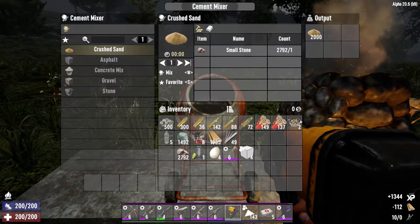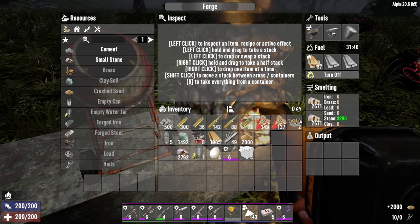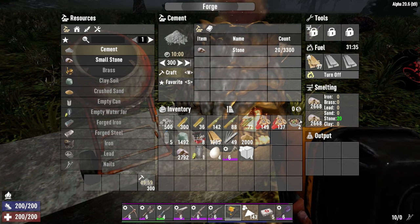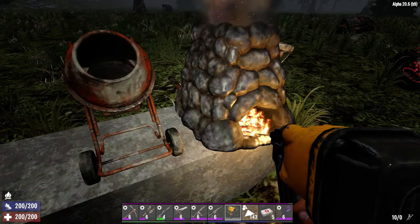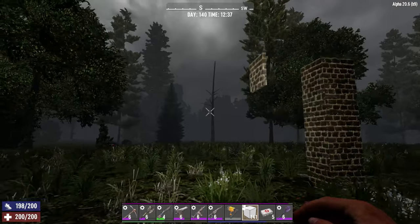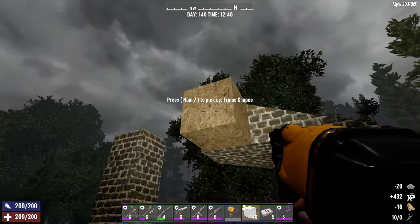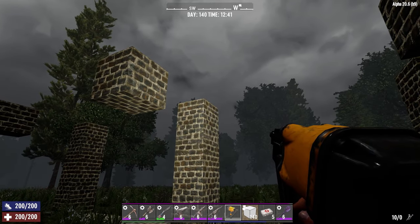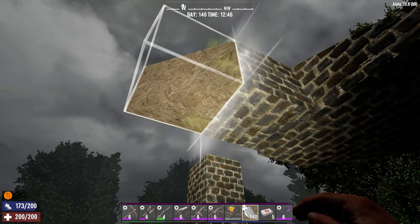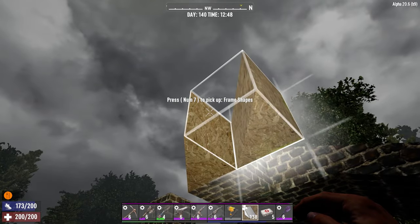Let me see — there should be enough stones smelted to craft some cement now. We are finally ready to start building the catwalk. Extend each plate with one full block and then upgrade them.